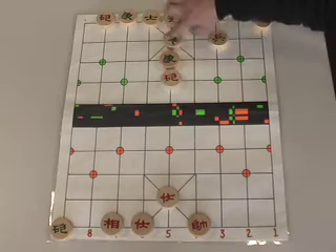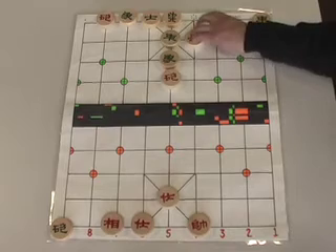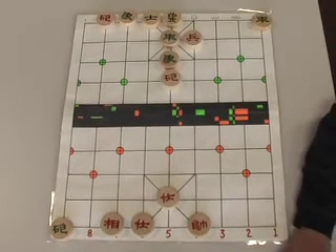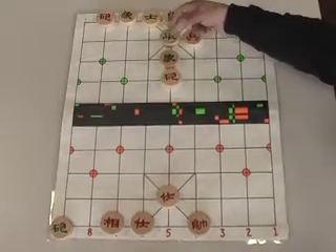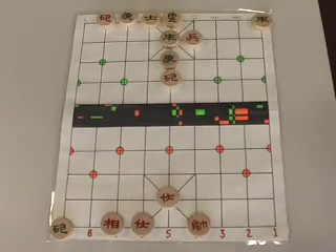Green replies by capturing that soldier. We move our soldier to eventually try to capture that rook — he can't do anything because he's pinned by our cannon. That's one of the features of the Heavenly and Earthly Cannons Checkmate.